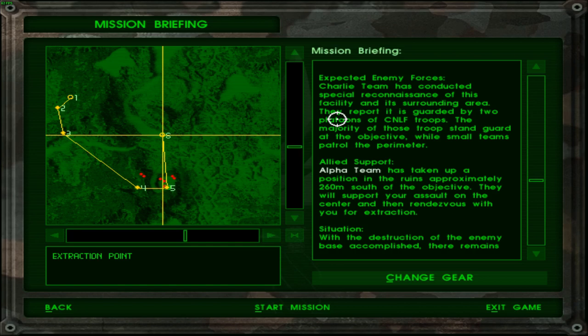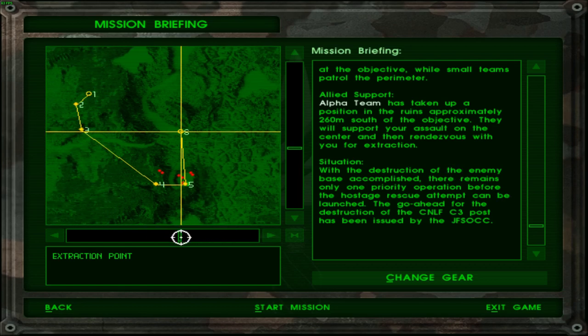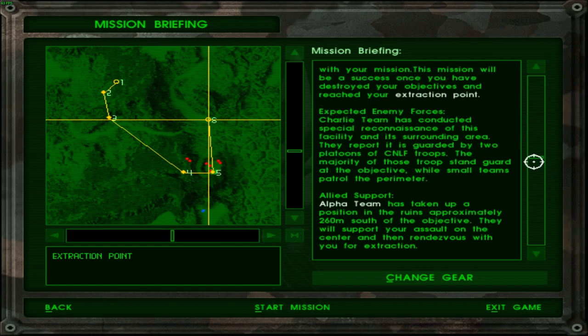The mouse scroll wheel doesn't exactly help in these games — I'm guessing that's primarily because most mice back then used a ball to operate rather than a direct laser. Charlie team has conducted special reconnaissance of this facility. It is guarded by two platoons of CNLF troops; the majority stand guard at the objective while small teams patrol the perimeter. So we'll have to take out a lot of guards before destroying the tower. Stealth isn't really an option like in Operation Flashpoint: Dragon Rising — we'll just have to kill everybody and then destroy the communication center.